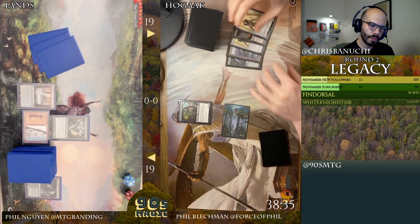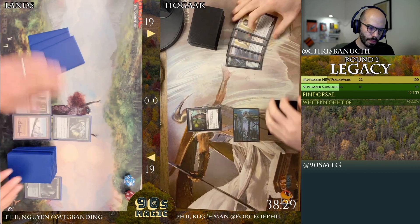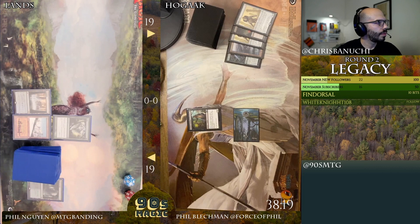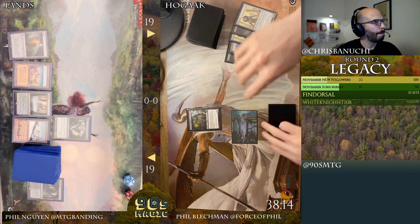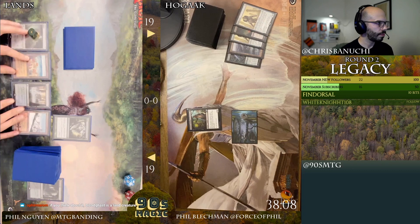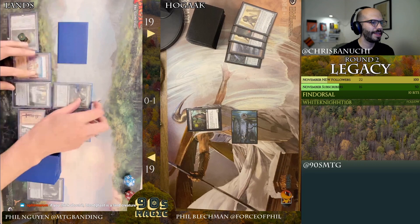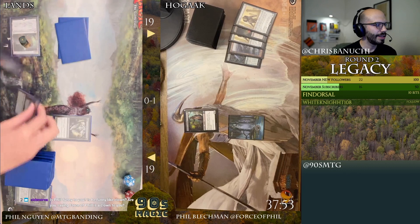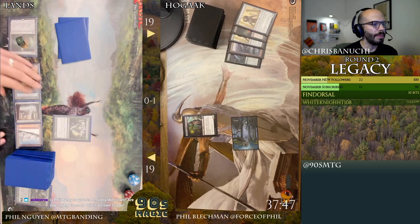Flip over two Hollow Ones and a Blood Gas. Could be worse. I'll draw. Play first land for turn, then second land for turn. I'm gonna do Life from the Loam targeting Catacombs — sure. Then I'll pass. Effects in upkeep — I'll tap your Swamp. Good — eight. We got Joe Pishy in the chat tonight.